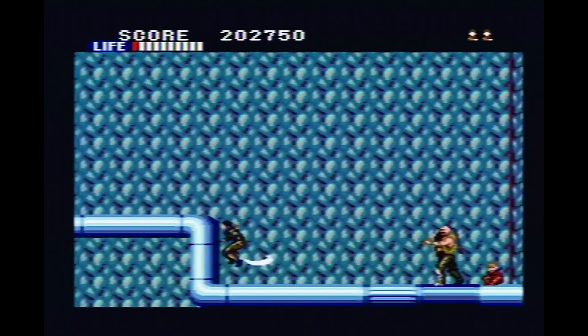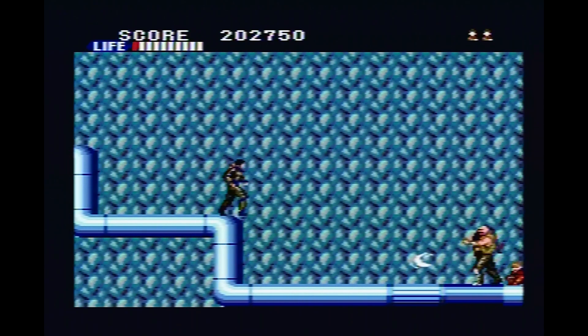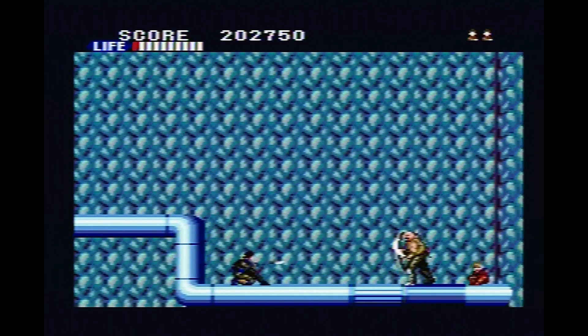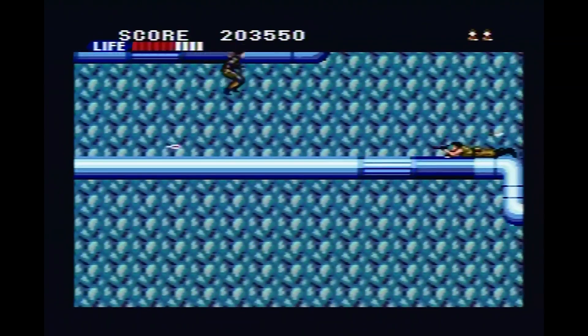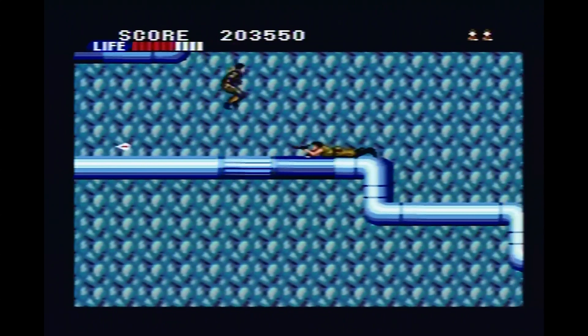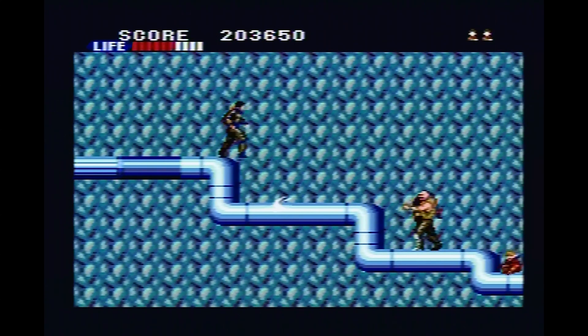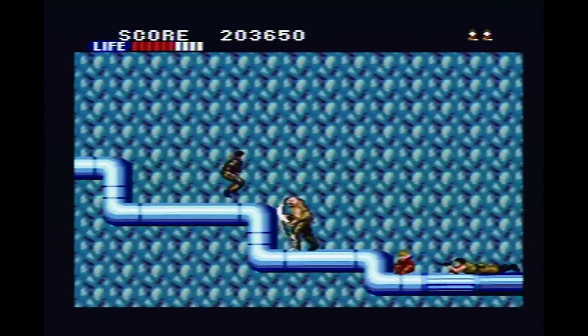I love how it's believable in a 2D game that the bad guy can't just look up and stab you in the foot. He's just gonna sit there and throw that sword at the wall until you eventually throw a ninja star into his face. They're not that bright, are they? Also, as you rescue the hostages, you also upgrade your power, your health, and your weapons. You get nunchucks and a chain and a grenade.